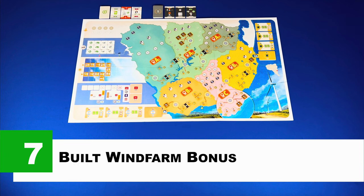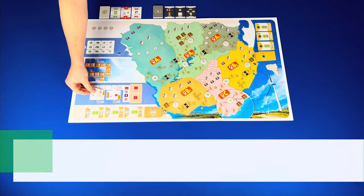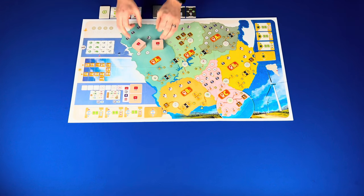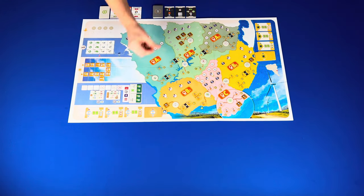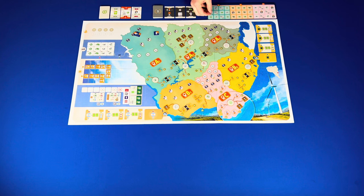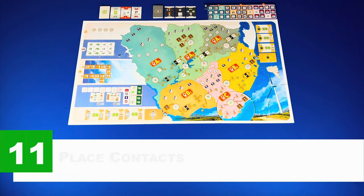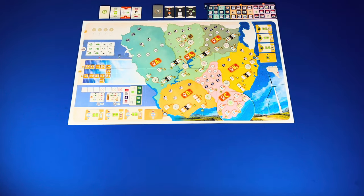Step seven: built wind farm bonus — separate them by zone, shuffle, place on their matching zones, then turn them face up. Step eight: in-game scoring tiles — for the shorter game, place the base scoring A and B tiles on their corresponding spaces on the time track, then separate the red A and B, shuffle, and draw one from each stack placing them face up on their corresponding spaces at the end of the time track. Step nine: built electrical tower bonus tiles — place the board at the top of the main game board, separate tiles into A, B, and C based on the back, shuffle each, and place them face down in their corresponding spaces. Step ten: flip the tiles and remove any with an X. Step eleven: place standard contracts on their matching spaces, shuffle the remote tokens and place one face up on each matching space, and remove any on spaces marked for four players.